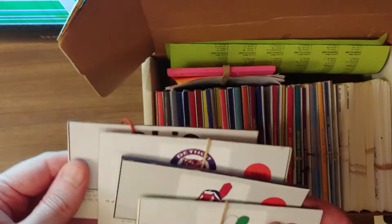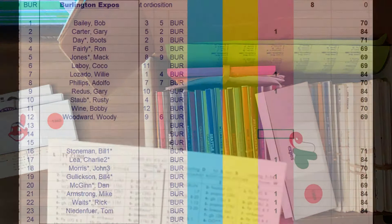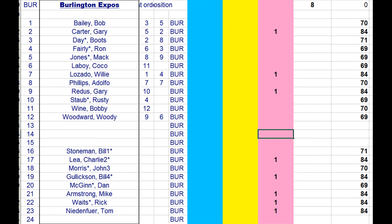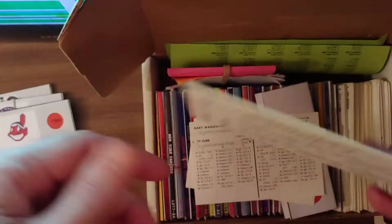Starting with the Expos — they of course lose a lot of pitchers from the staff. They lose Bill Gullickson, Charlie Lee, Mike Armstrong, Rick Waits, and even more. That's three-fourths of their bullpen and two right-handed starting pitchers. They also unfortunately lose Gary Carter, Gary Retus, and Woolly Lozato. The guys already on the team include Bill Stoneman, Bobby Wine, Bob Bailey, and Adolfo Phillips.